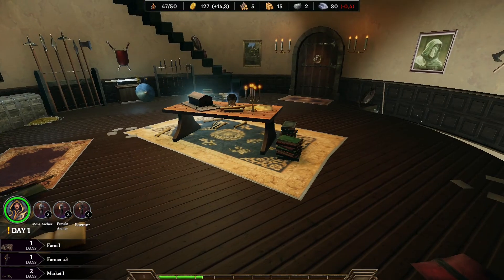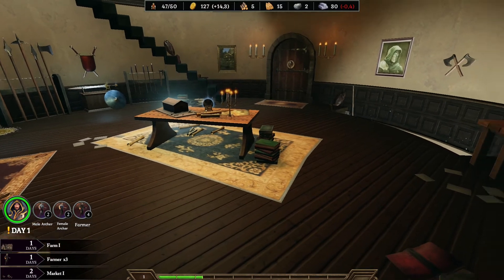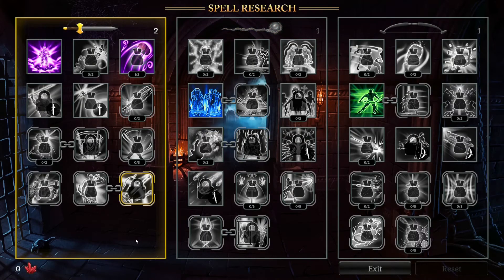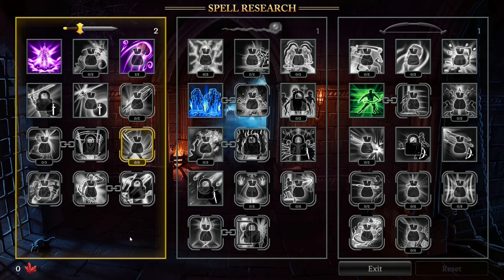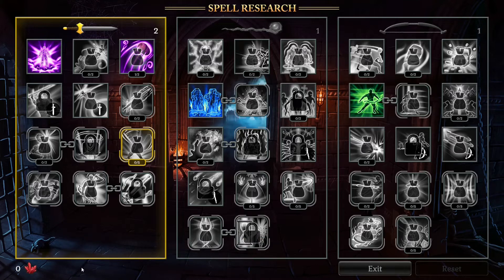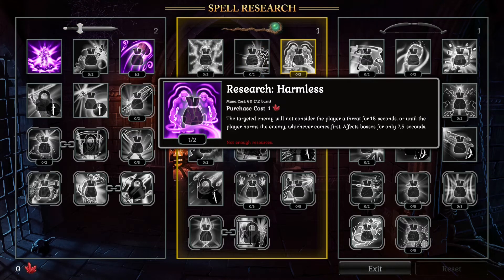And let me ask you — what is a mage without new spells? But how to get them? For that you will need this little desk. It will allow you to unlock new spells — a plenty of them. But to unlock them you will need ember. And how to get this ember? You will get ember every time you level up. So just level up, get some ember, and then go here and unlock new and beautiful spells.